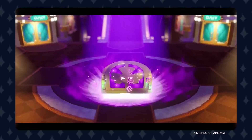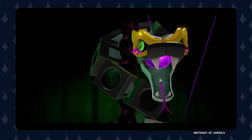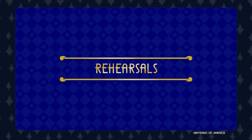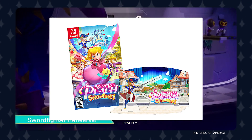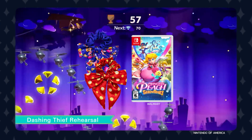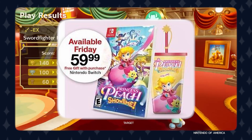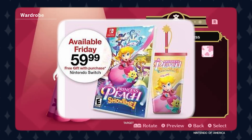Princess Peach Showtime retails at $60. If you pre-order the game, here are all the exclusive things you can get depending on where you pre-order from. Best Buy offers an exclusive acrylic display stand of Peach in her Sword Fighter outfit with a backdrop and the game's logo. Pre-ordering from Walmart gives you a chance at two scrunchies with unique designs — one featuring Peach and Stella, the other with a pattern based on two symbols from the game. Pre-ordering from Target gives you a chance at a uniquely designed cup featuring artwork from the game, as well as a straw with a star-shaped cap.